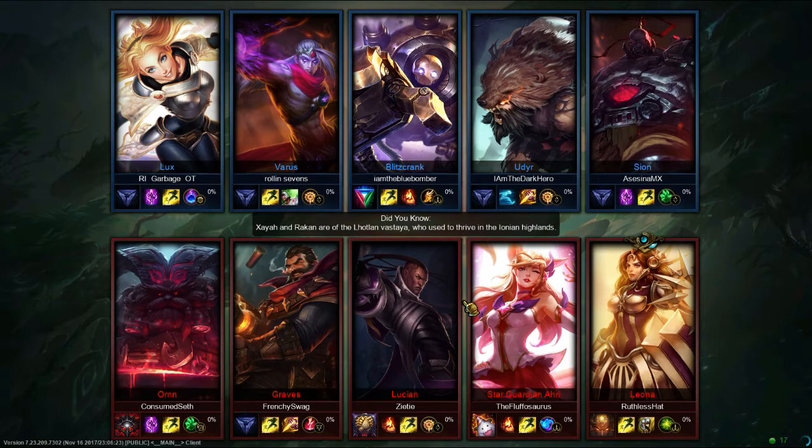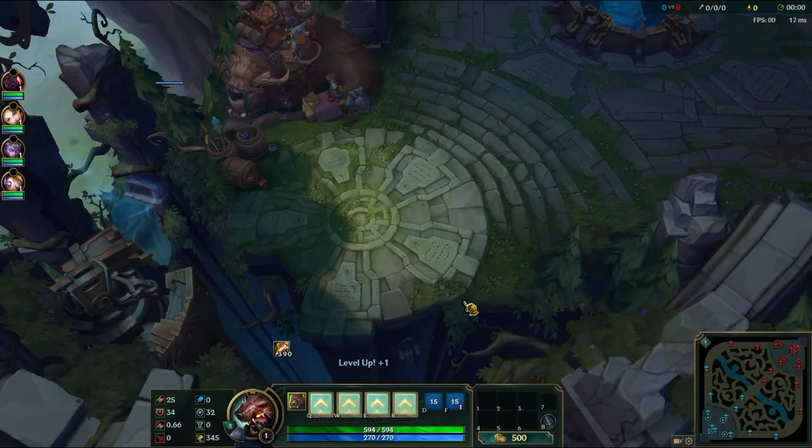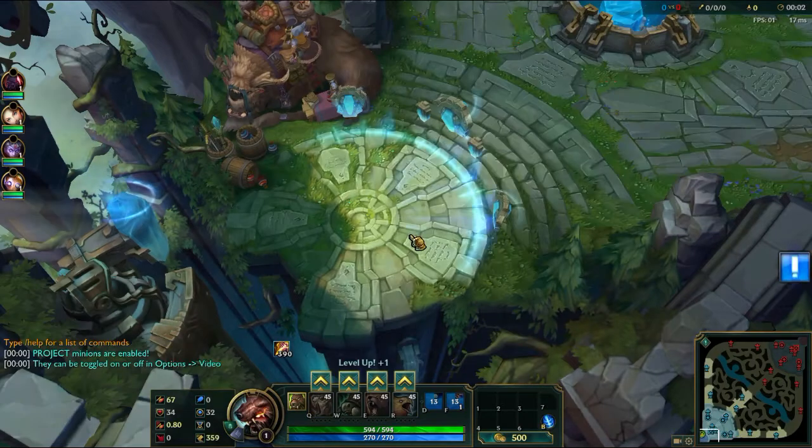Grasp is getting nerfed in the coming patch — it's gonna do less damage. Graves is running Electrocute, I'm running Press the Attack, as is Varus and Lucian. Lux has Comet, Ahri has Aerie, and Leona's running Aftershock. I need to point out Lucian is running Ignite — as a result he no longer has that clutch heal to give him a little bit of mobility or really anything to keep him afloat.